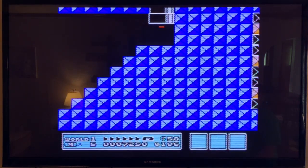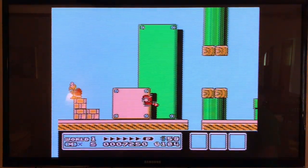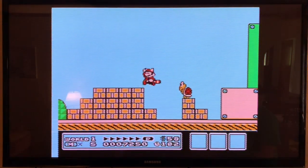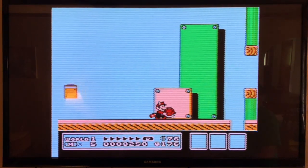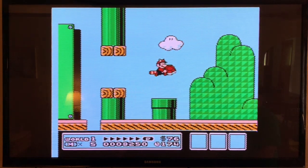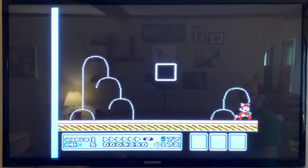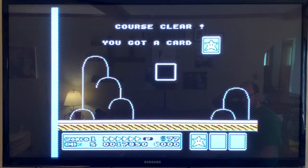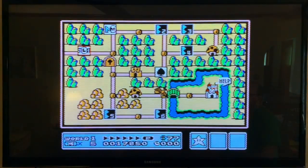It's kind of secret, yeah. I'm gonna try and get all the coins, including this Koopa shell. Wow, that's weird — I kicked it. But now it's my dad's turn as Luigi.